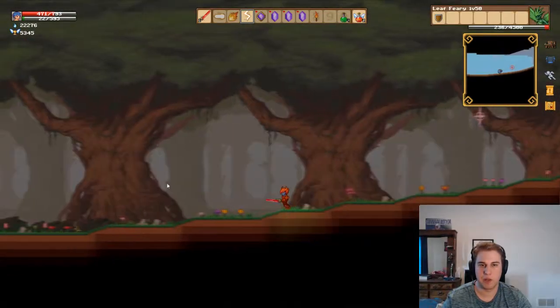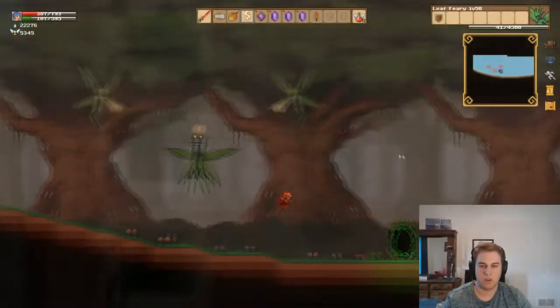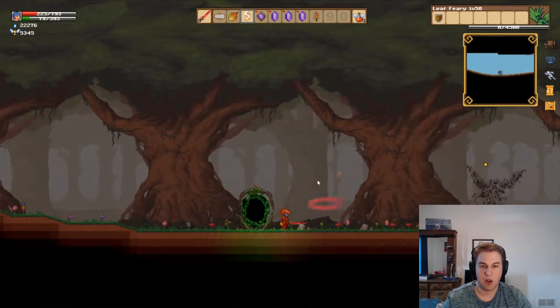Now let's get to the loot. She drops the Druidic armor set, each piece of which has 80 HP and 40 SP, offering great late-game armor for those who want both SP and HP during late-game boss fights.